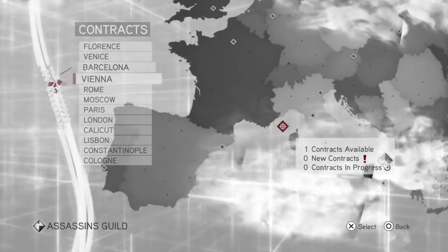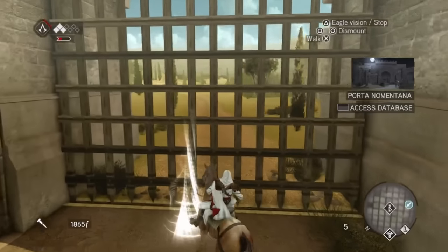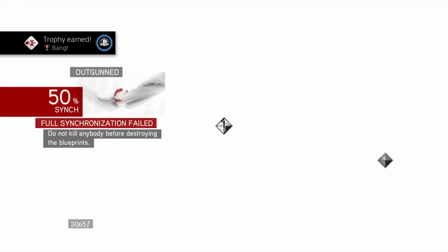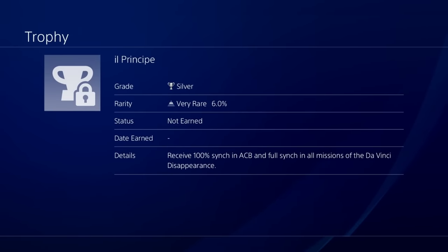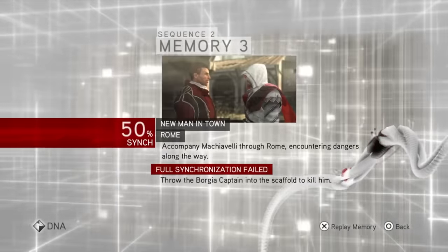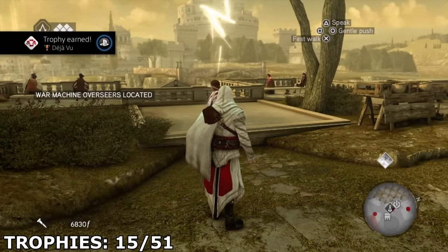There's also a trophy for getting a recruit to the rank of assassin, which is the max level. The fastest way to do this is to send them on contract missions, so I'll be working on that while doing everything else. After finishing sequence four, memory ten, I had to destroy the machine gun. Then after completing sequences four and five, I realized there was a trophy requiring 100% sync in the whole game, so I decided to replay the memories I didn't receive 100% on — and upon replaying my first memory, I unlocked a trophy: Deja Vu.